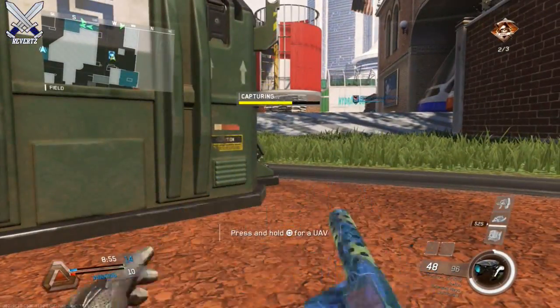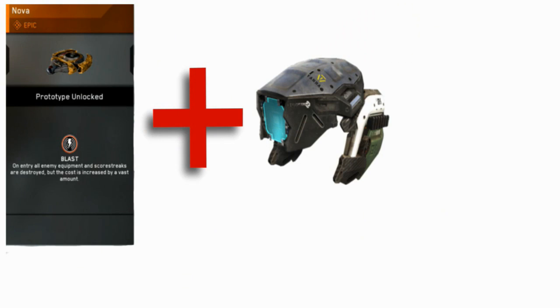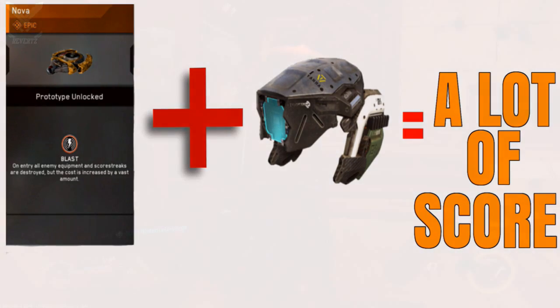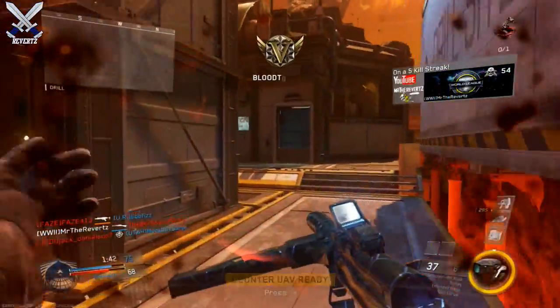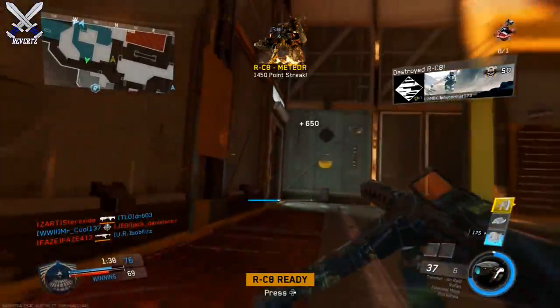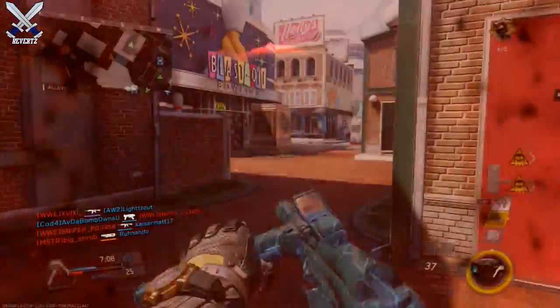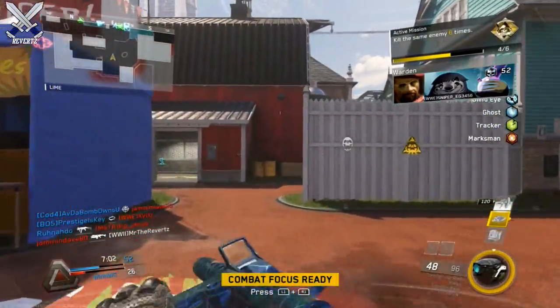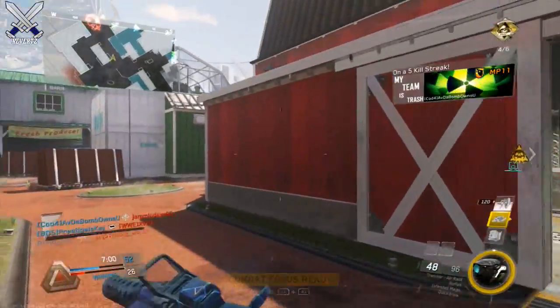What I'm also doing here is combining the Counter UAV Nova with the Combat Focus trait for my Warfighter rig. You're gonna see that I get a ton of score when I activate the Combat Focus first and then the Counter UAV, because it's gonna destroy all the score streaks and equipment as well. By doing so I'm gonna be getting a lot more score — basically whatever I was gonna get originally is gonna be doubled with the Combat Focus trait.